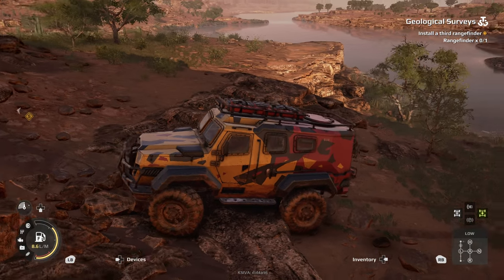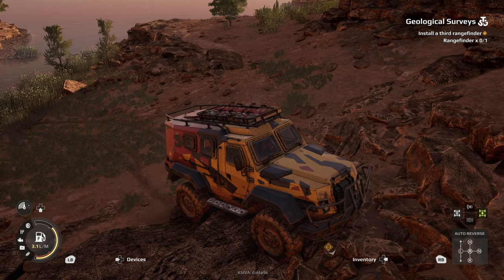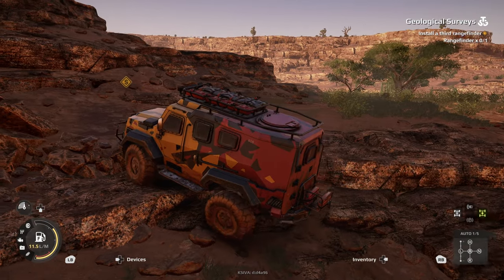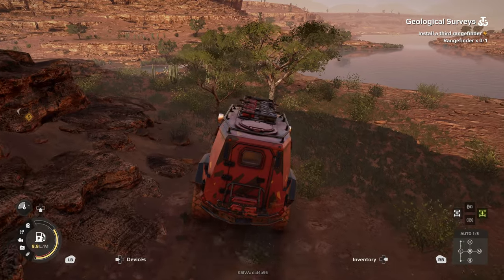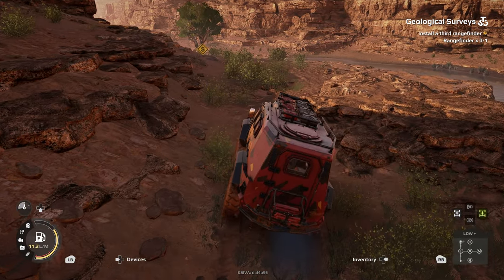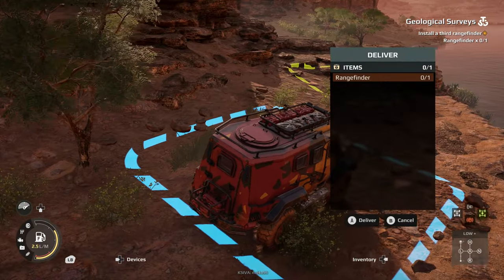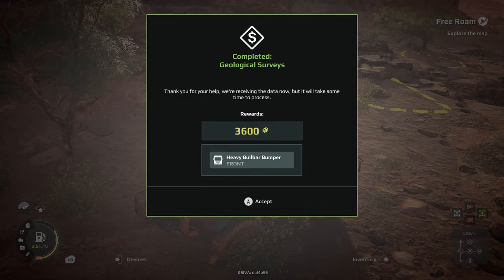Let's see if we go back down again. Try not to rely on anchors so much - maybe have a little bit of a run-up. And we've got something here as well - that's our third and final rangefinder installed already, with our three and a half grand reward. And there's a heavy bull bar bumper that we've unlocked. So what's this then? This is a bridge - a little bridge. A permanent crossing.